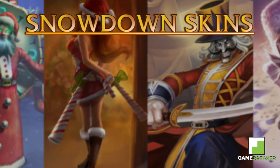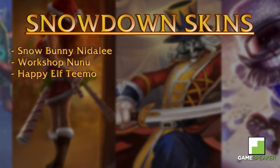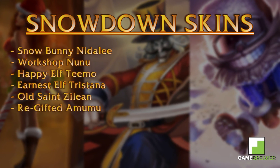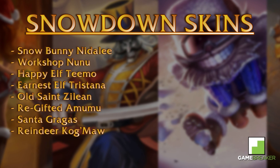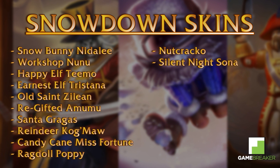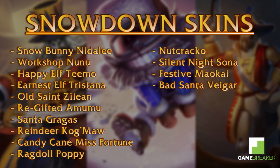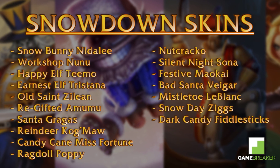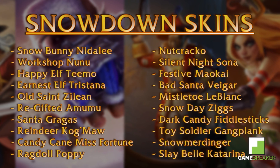The returning holiday skins are: Snow Bunny Nidalee, Workshop Nunu, Happy Elf Teemo, Earnest Elf Tristana, Old Saint Zilean, Re-Gifted Amumu, Santa Gragas, Reindeer Kog'Maw, Candy Cane Miss Fortune, Ragdoll Poppy, Nutcracker, Silent Night Sona, Festive Maokai, Bad Santa Veigar, Mistletoe LeBlanc, Snow Day Ziggs, Dark Candy Fiddlesticks, Toy Soldier Gangplank, Snow Merdinger, and Sleigh Bell Katarina.